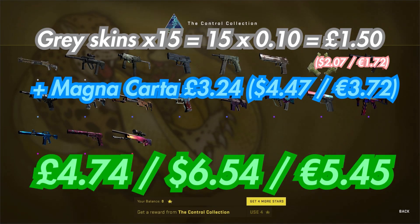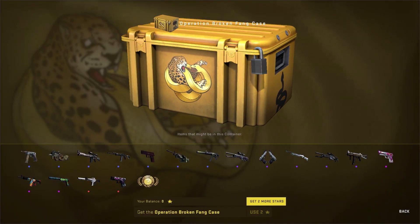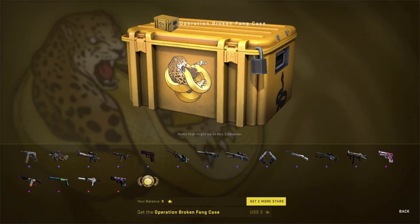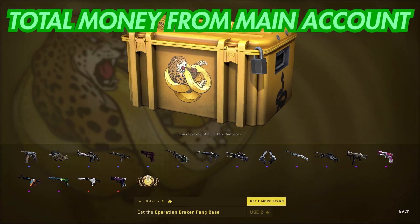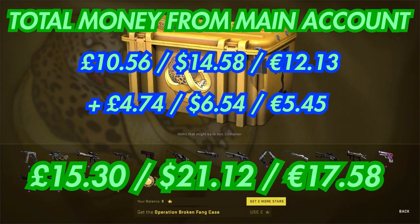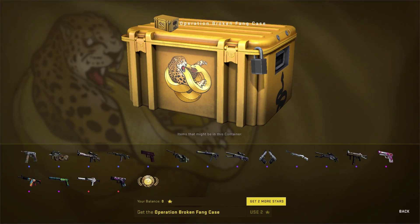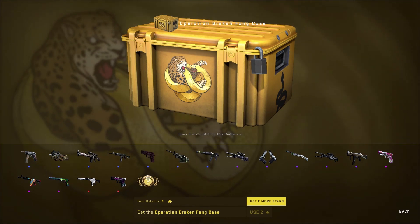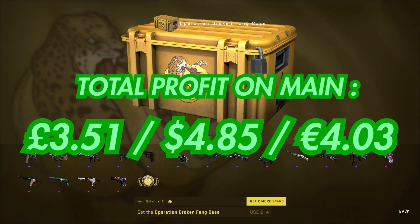On average the 15 grays were about 10p each for a total of £1.50, and the Stone Mosaico is currently worth £3.24, so in total I received £4.74 in skins from the operation. In terms of cases, they're currently worth £0.66 and I have 16 cases, so 16 multiplied by £0.66 is £10.56. Adding the skins gives a total revenue of £15.30. I bought the pass before the price drop from £11.79 to £10.89, so £15.30 minus £11.79 leaves me with £3.51 profit at time of recording.